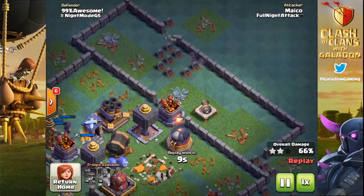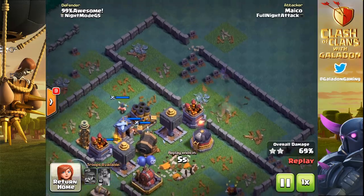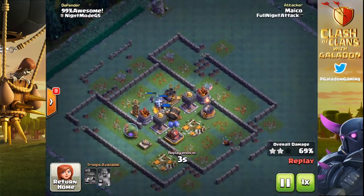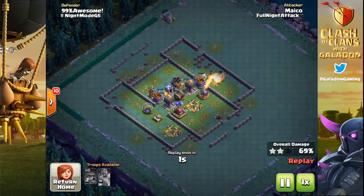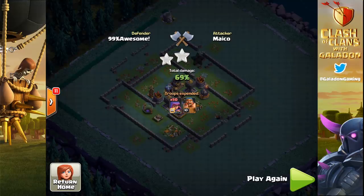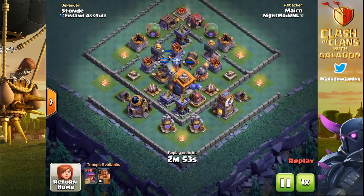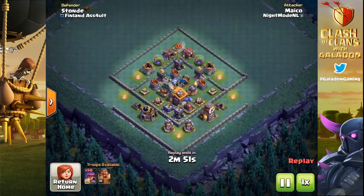The good news for the game and the balance of builder hall right now is that mass archers, or mass anything, isn't really generally an effective strategy. You're not going to be able to use this on every single base — just like we don't see dirty baby dragon spam anymore. You don't see the usage of one troop very frequently, although it can work. Sometimes we see a hundred barbarians.